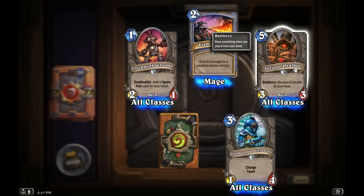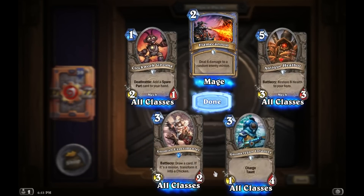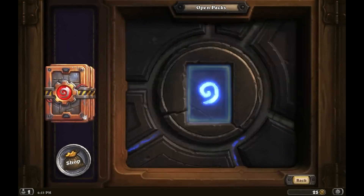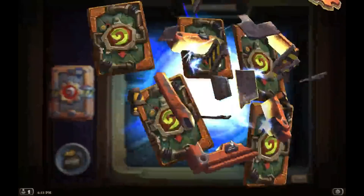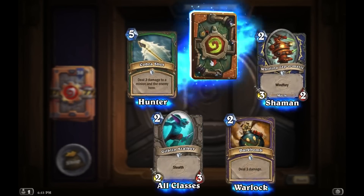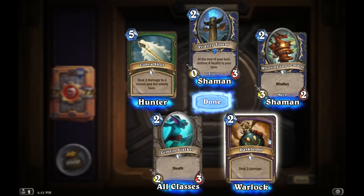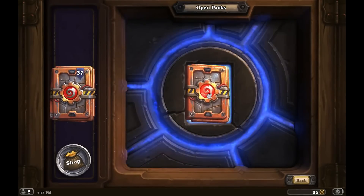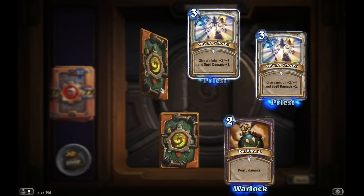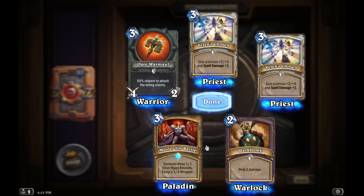Antique Heal Bot — restore 8 health to your hero. Okay, that's an interesting card. No-Much Xperoner — draw a card; if it's a minion, transform it into a chicken. Vitality Totem, interesting card as well. Dark Bomb: deal 3 damage. Definitely got some cards to play around with here. Got plenty of those. Velen's Chosen — those are definitely going to see play, I think.